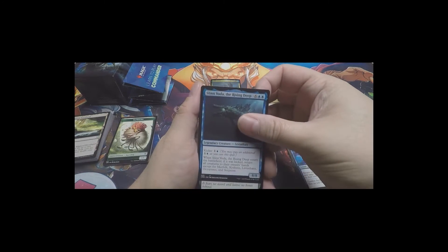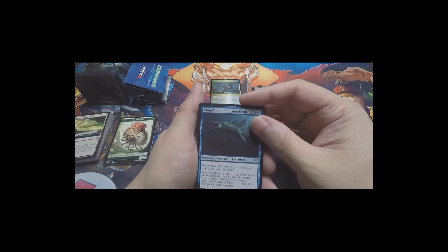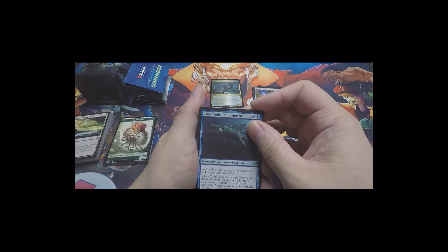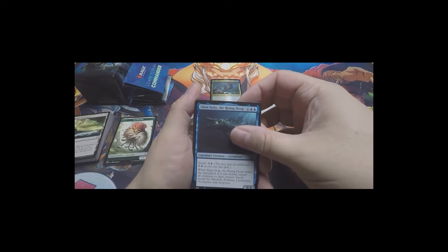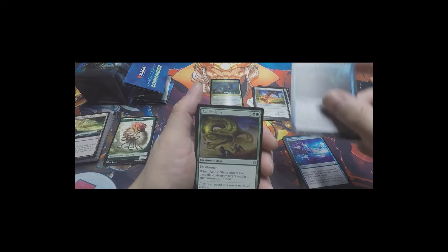Slinn Voda, the Rising Deep - very effective, very strong. As long as you have Krakens, Merfolk, Leviathans, Octopuses, and Serpents, it's basically a one-sided board wipe. Very nice. Love to see that one come into play.